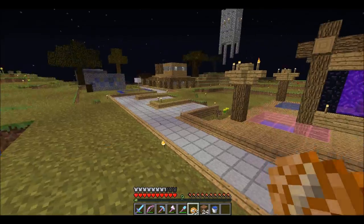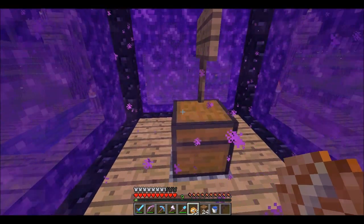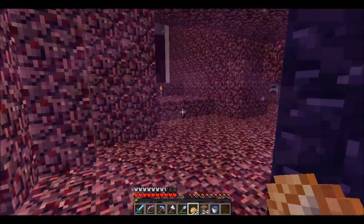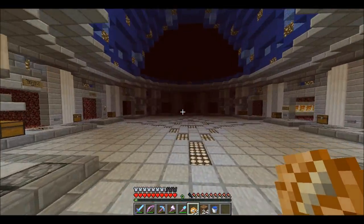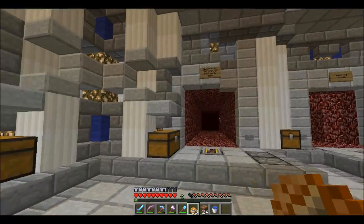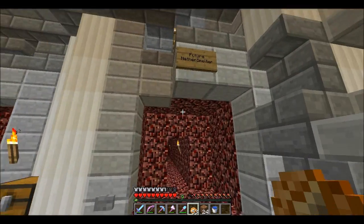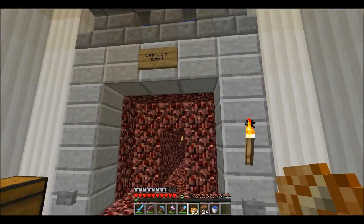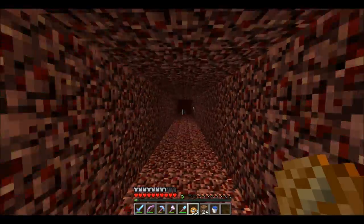Let's pay a visit to Steiner. His base is not that far from here - the difference between his base and my base is around 800 blocks. Oh, that's a Future Nevers smelter. This is Sean's old tunnel. Let's go to Steiner's base.